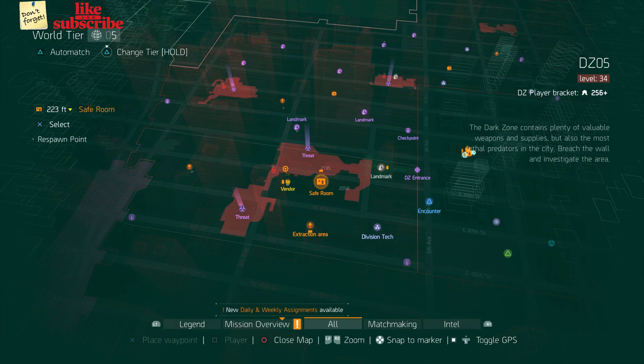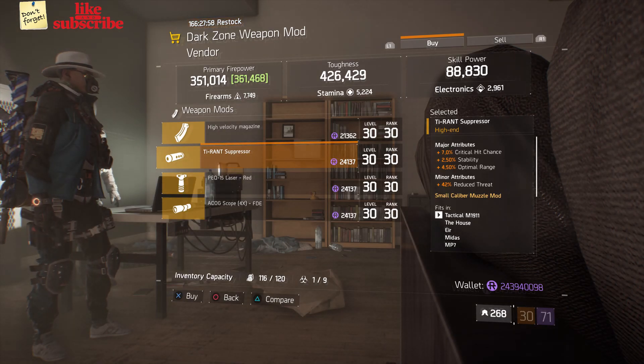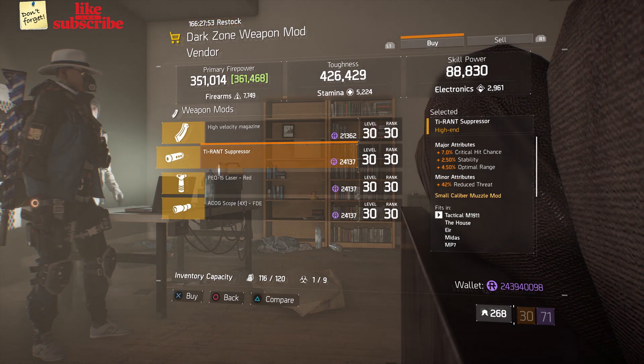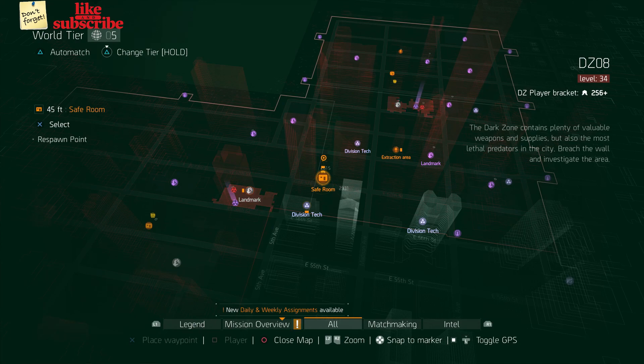Head over to DZ5 Safe Room. The dark zone weapons vendor has a Tyrant Suppressor with seven percent crit hit chance, 2.50 stability, and 4.50 optimal range.